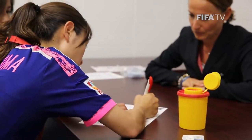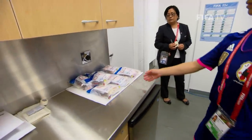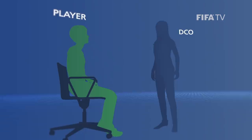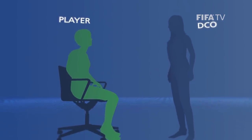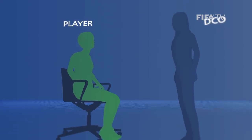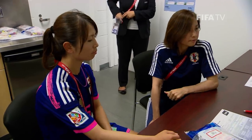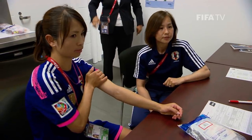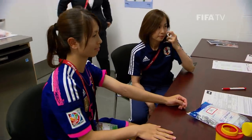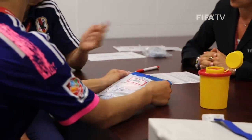The player must give her consent and sign the consent form. Then the DCO asks the player to pick a test kit. The DCO asks the player to remain in a normal seated position with her feet on the floor for at least ten minutes prior to providing the blood sample. The player is then asked which arm she would like to be used for the test and is given the option of lying down or sitting to have her blood taken. Usually the non-dominant arm is chosen. The player decides if she or the DCO opens the kit using scissors.